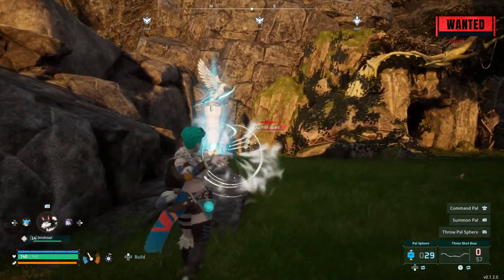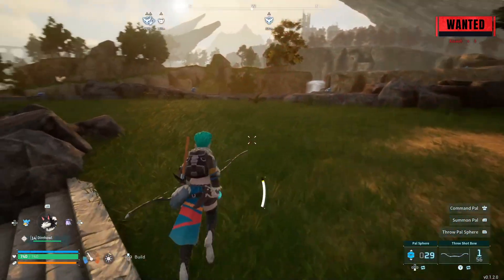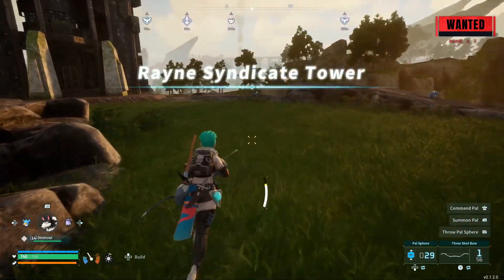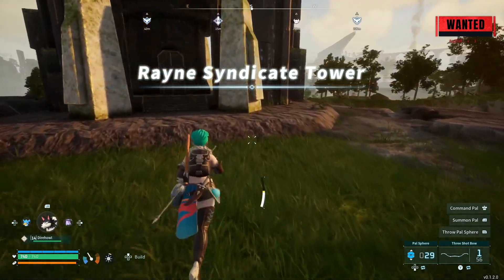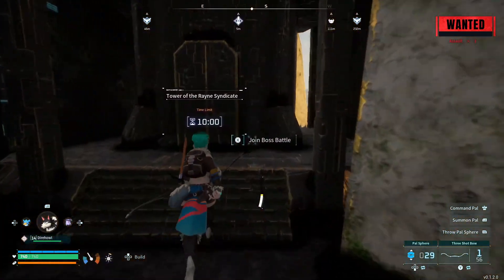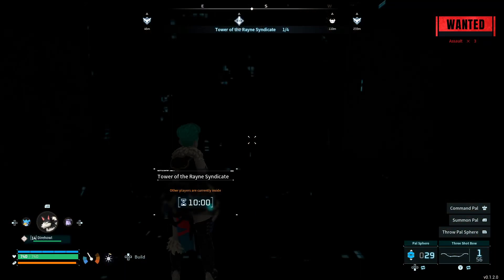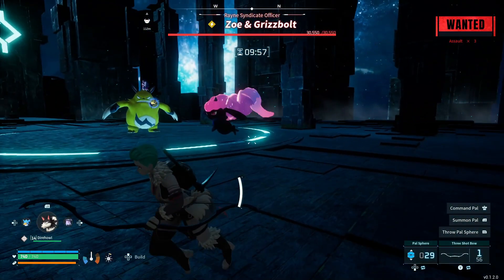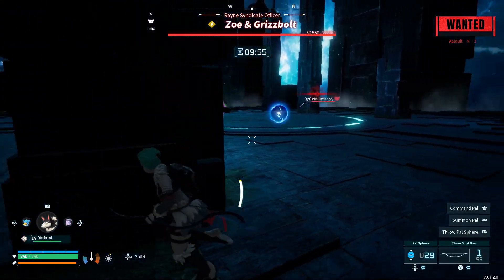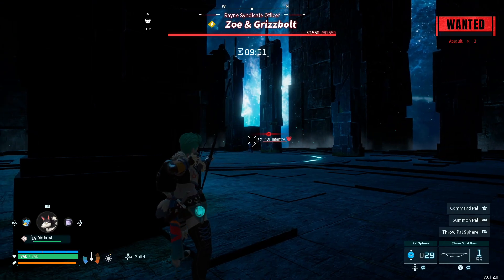Then go to the fast travel point at the small village and use it to travel to the base of the Syndicate Tower. The guy chasing you for your crime will still be there. Run over to the tower, activate it, and go in. Watch the cutscene if you want — I personally didn't because I've seen it a few times before.